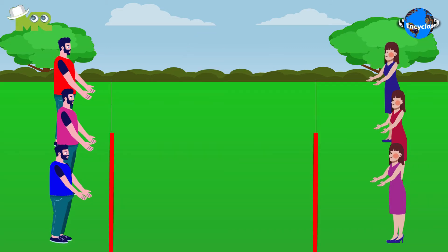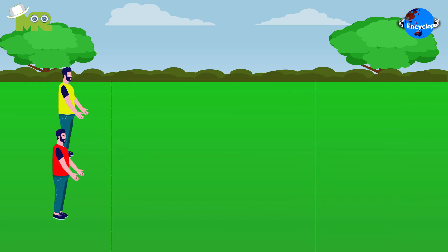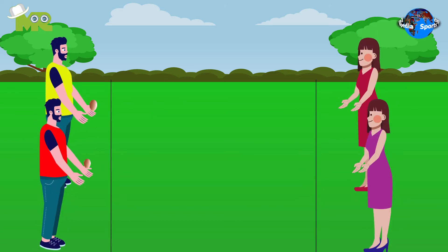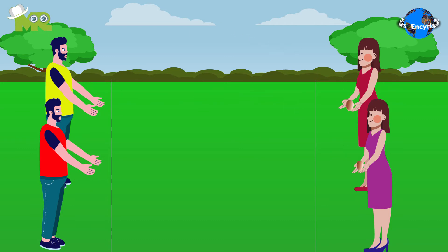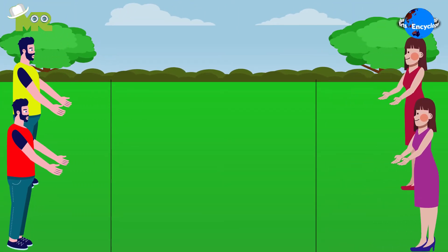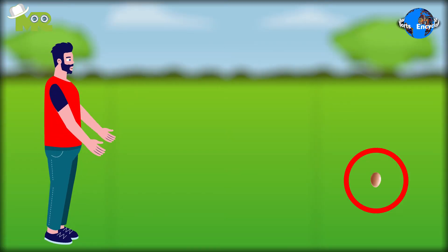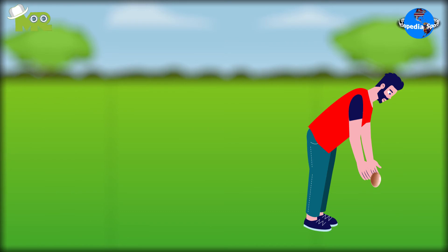Each team is given one egg and the play begins. In the beginning, all the teams position themselves by standing an equal distance apart. One player from each team begins the game by tossing the egg to the other teammate. If the other teammate catches the egg successfully, they both take a step back and the game continues. In a situation where the egg is dropped but not broken, it is allowed for the players to pick it up and throw it back.